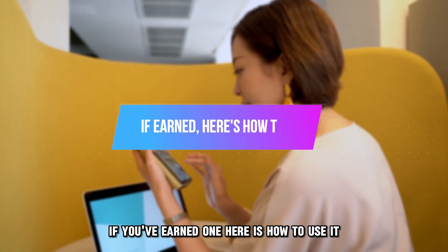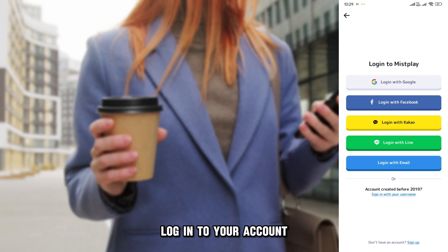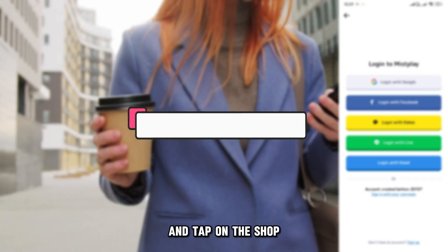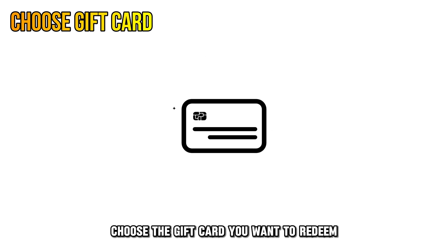If you've earned one, here's how to use it. Launch the MistPlay app on your phone, log into your account, and tap on the Shop tab button at the bottom of the homepage. Choose the gift card you want to redeem.